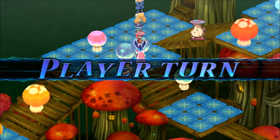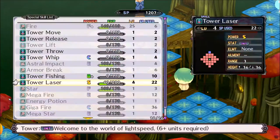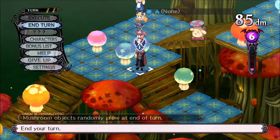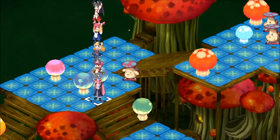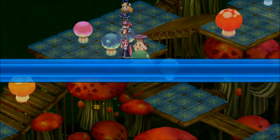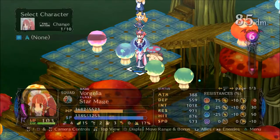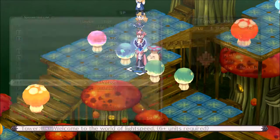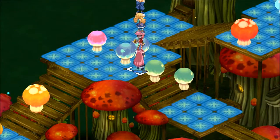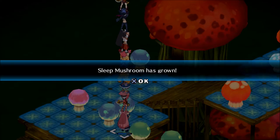One thing to mention about this stage — and it's not happening to me now — is you can get stunned a lot. Stun will stop you from being able to move your character when you throw, so that could get them into trouble too. Be aware of that particular status element when it pops up. They don't do it to me anymore because it doesn't affect my characters — they've leveled past it.